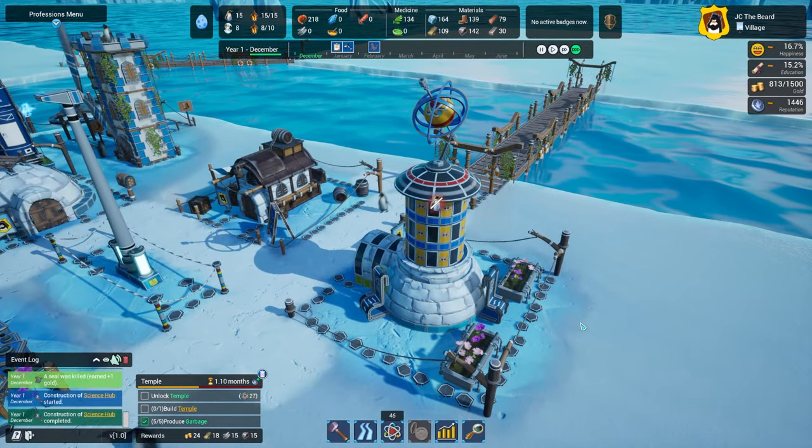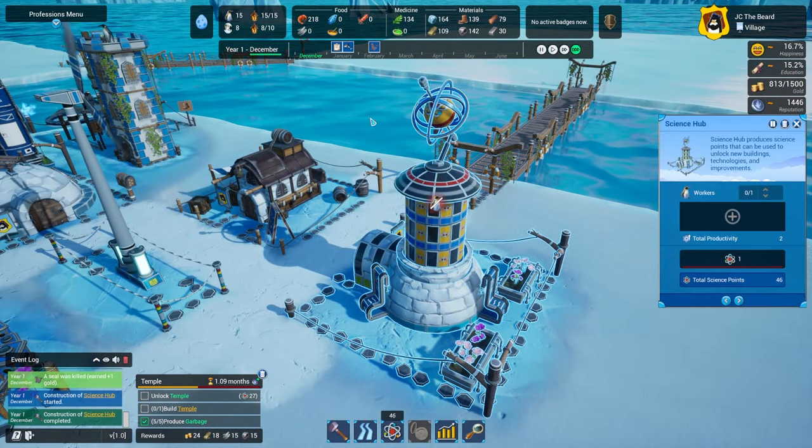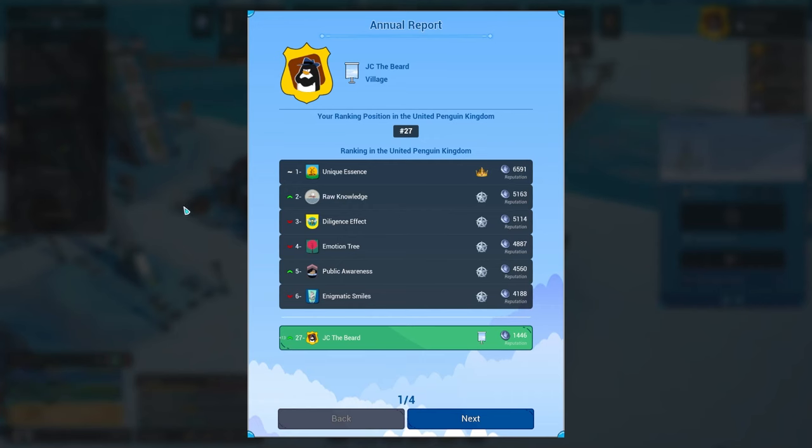That's going to get us back with our stuff here. Let's get a worker — oh, we actually don't have a worker. Oh, the annual report's here! Let's check it out. We are ranked 27th. I don't know what metric that is based on, but I guess it's going to have a breakdown here. Our unique essence — does this mean we're the best with the little crown here? No, those are the other colonies.